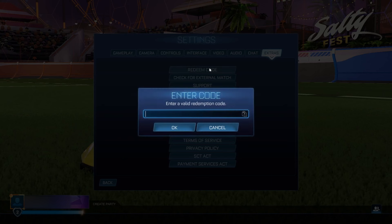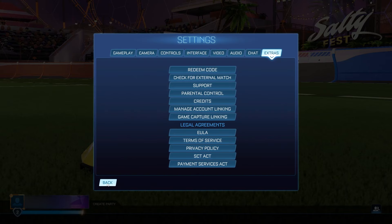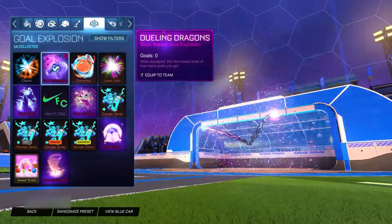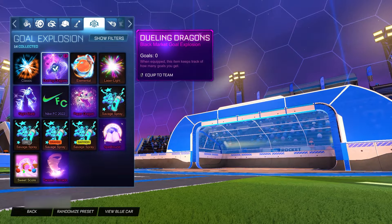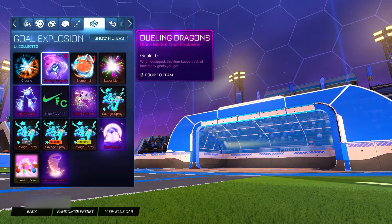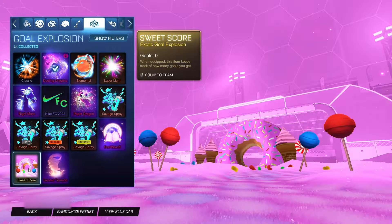Let's check out the sixth and final code of today's video, which is going to be 'Duel.' Of course, it's going to be Dueling Dragons — just an absolute insane code. Three, two, one, and BOOM! The Dueling Dragons Gold Explosion. I already owned it but now I have two of them. It's just such an insane gold explosion. It's almost on par with the Sweet Score, and it's a really overall cool one — especially alongside the Paper Dragon as well.